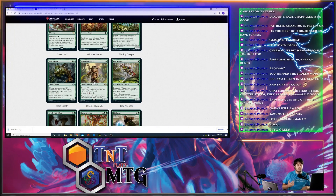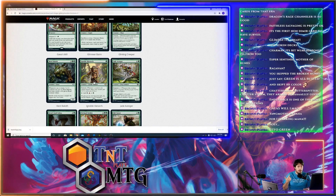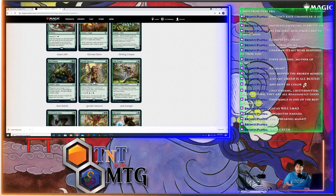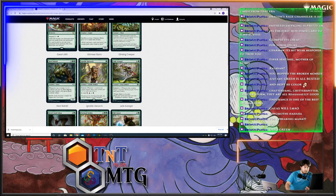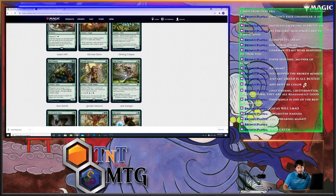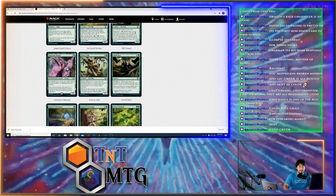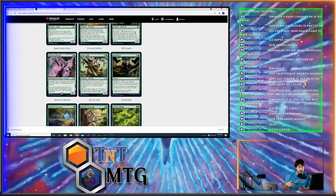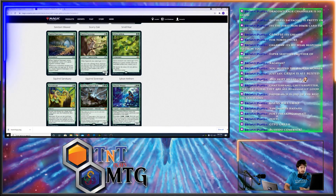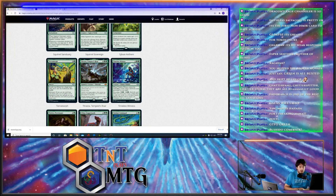Ignoble Hierarch — not ban-worthy but you have to talk about it. We already have Noble Hierarch, and now we have Ignoble Hierarch, which taps for the Jund colors. Jund really needed another one-mana creature to play — they were playing Noble Hierarch just to tap for green, and now they get to tap for red, black, or green. Sanctum Weaver taps to make X mana of any one color equal to the number of enchantments you control. Timeless Witness: when it enters the battlefield, return target card from your graveyard to your hand.